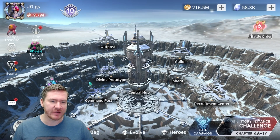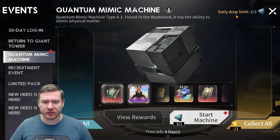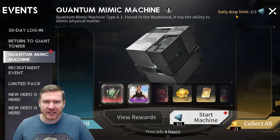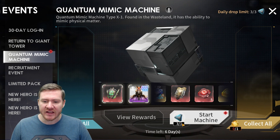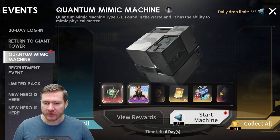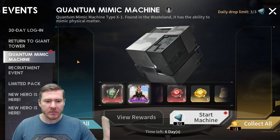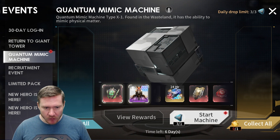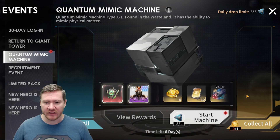Basically what happens with this event is you get these from just playing the game. They can drop from your Dungeons, Wasteland, Soulmine — basically anywhere in the game that you do a run, these will drop. You can get up to three a day, and then you can spend them here. When you spend them, you're going to get one of these rewards, either from this list or hit the jackpot and get one of these events. It's going to show up on the left, and then it's going to create a copy of it on the right side.